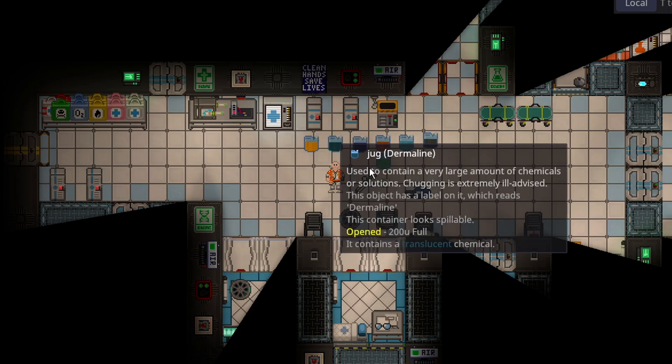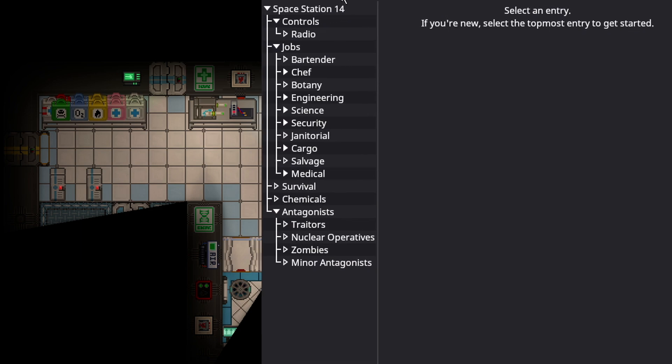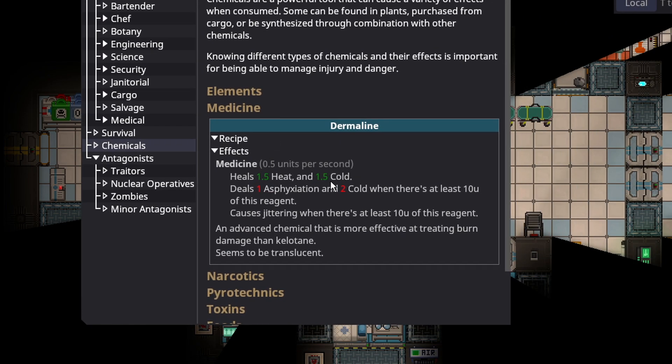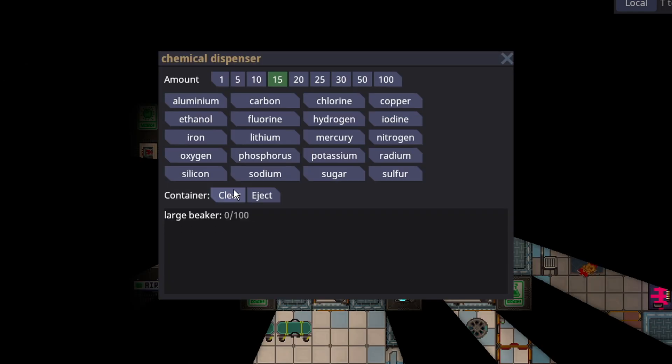Thermaline is the most common chemical used to heal heat and cold damage. It is better than kelotane and not much harder to make. For every half a unit, thermaline heals 1.5 heat and 1.5 cold. It can OD, but ODing thermaline isn't a big issue because it heals cold — you'll only take a little cold damage and asphyxiation heals on its own. If someone has 80 or 90 heat damage, don't worry too much about giving them 15 or 20 units. To make thermaline, you need silicon, carbon, two parts oxygen, and phosphorus. The precursor is kelotane, so you might as well go all the way to thermaline because it's just better.